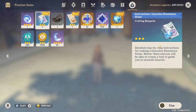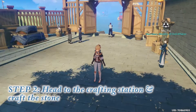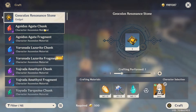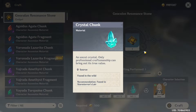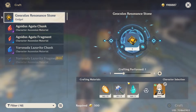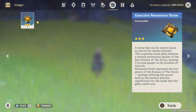Now that I've bought and learned the recipe, I'm going to head to the crafting station and craft the item. I'm at the crafting station now and as you can see I need Glazed Lily, Crystal Chunks, and Cor Lapis to craft the item. I'll go ahead and craft that now — and there we go, we just obtained the item.